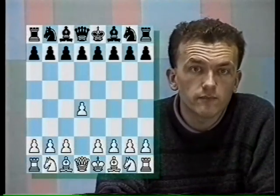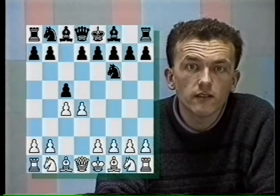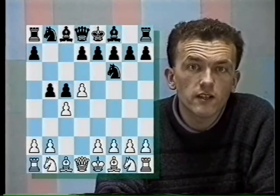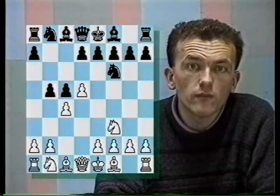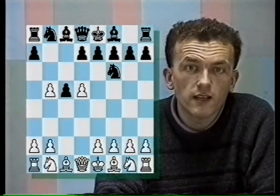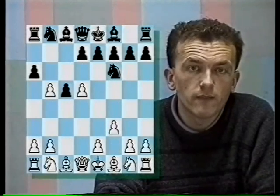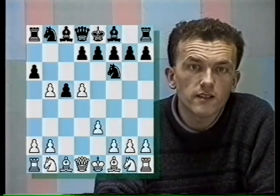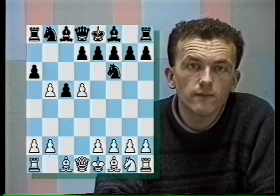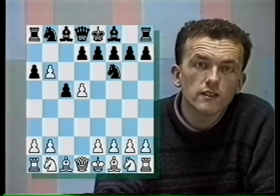After 1.d4, Nf6, 2.c4, c5, 3.d5, b5, I'll first consider the variations where White plays 4.Nf3. We then move on with 4.cxb5, a6 to consider the trendy variation with 5.f3. After that, we'll look at 5.e3, followed by the Zaitsev variation — that's 5.Nc3 — and finally another topical move, 5.b6. At the end, I'll consider a few odds and ends to complete the options at White's disposal.